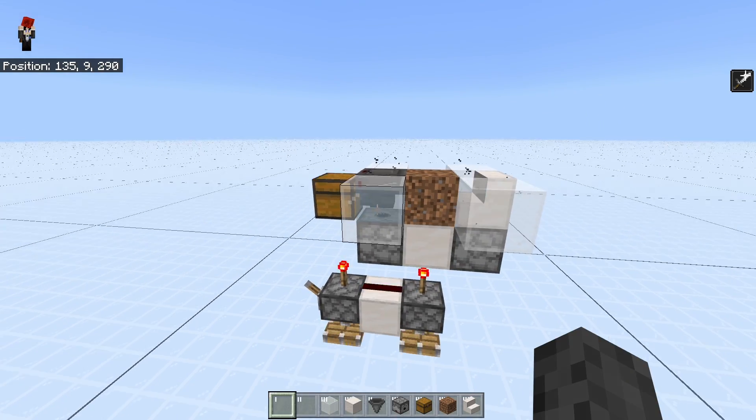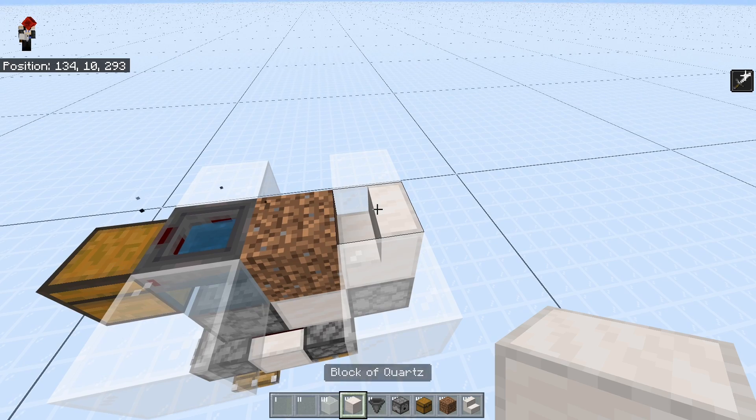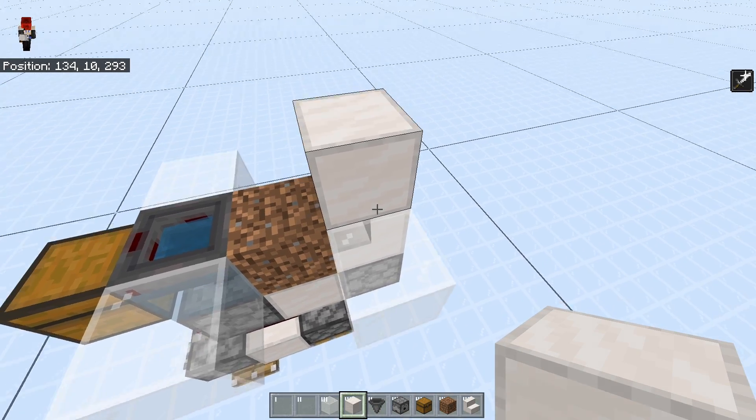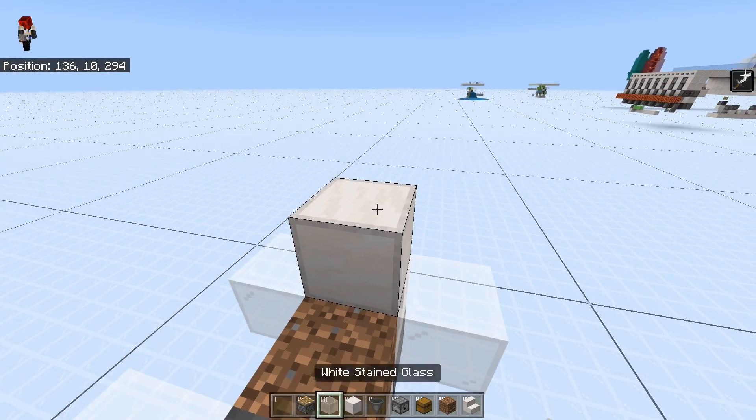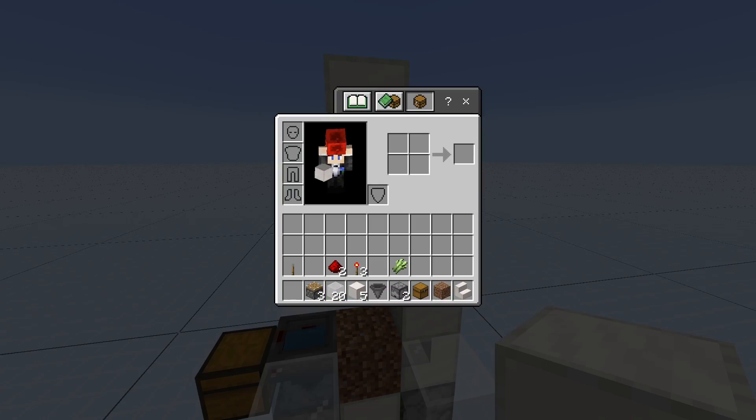If you turn this on, as you can see, the water source will go back and forth. You can then just turn this off. What we're going to do is place one solid block on top of the stair. Then we have one piston facing in this direction. Then just have some more solid blocks like this.